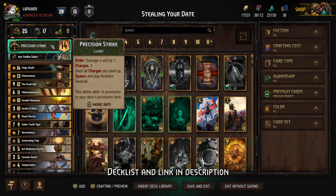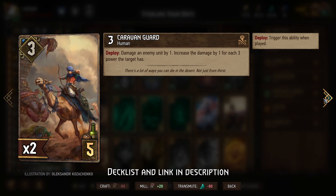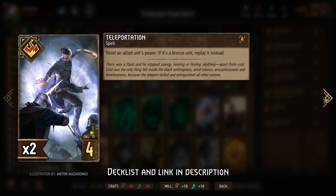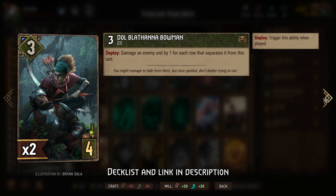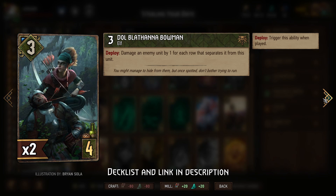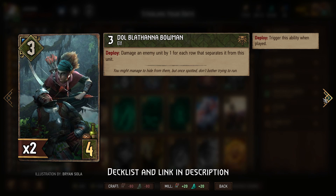Today we'll be playing a Scoia'tael Precision Strike deck that plays low power units that are hard to steal, because our opponent may not have any units with the same amount of power. It then uses damage on deploy to damage our opponent's units' power to match up with the unit that we're playing to set up the steal. That's the big idea for all of our bronze units here, and that is really the strength of this deck.